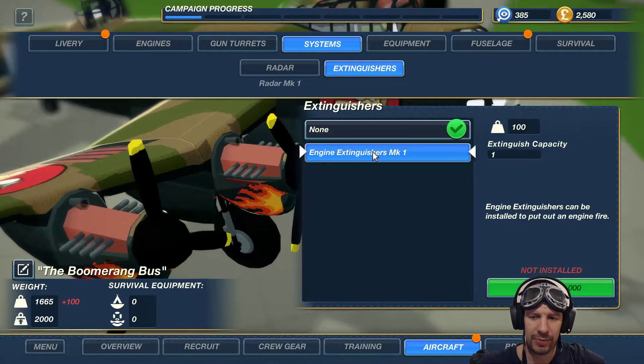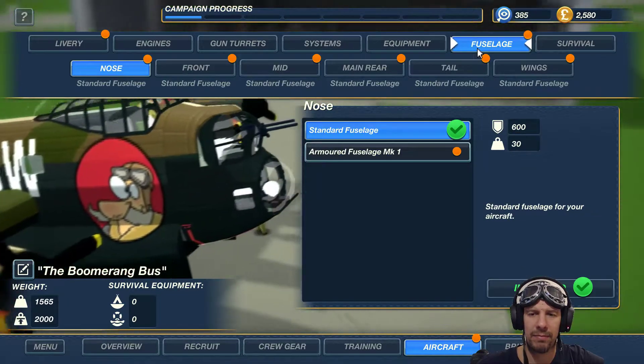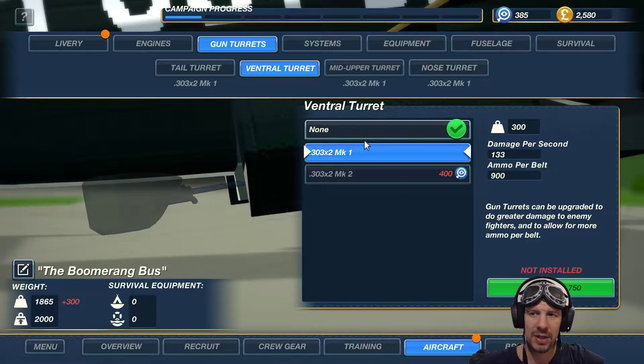For extinguishers, we could put the Mark One in, which would give us fire extinguishing capability, but we have a dive option too. For fuselage, we can add armored fuselage all over. My favorite area is the gun turrets — we could add another .303 at the ventral turret, which might be handy, or we could wait for the Mark Two below for extra firepower. Saving some cash might not be a bad idea.